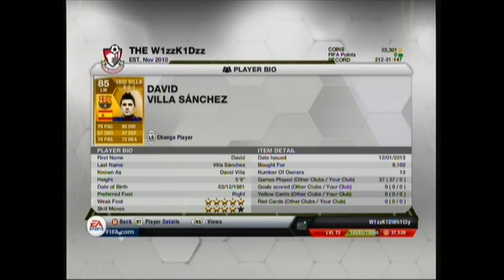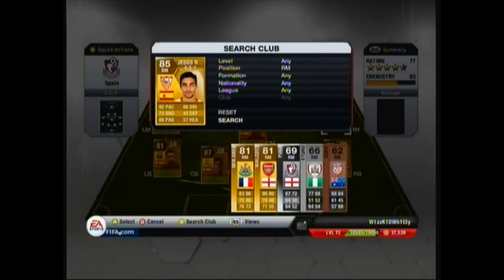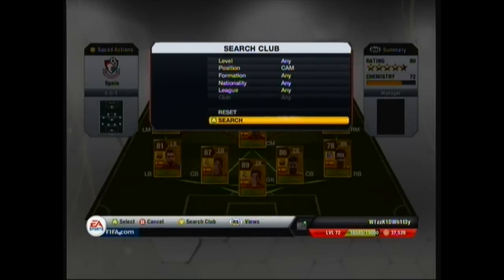David Villa has also got 4-star skill moves. On the right side of midfield we've got Jesus Navas. Jesus Navas is rapid with 92 pace, 86 dribbling, 73 shooting, 43 defending, 80 passing, 57 heading. He's also got 4-star skill moves.